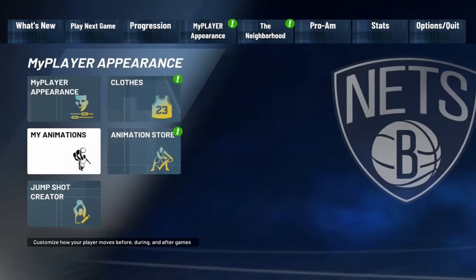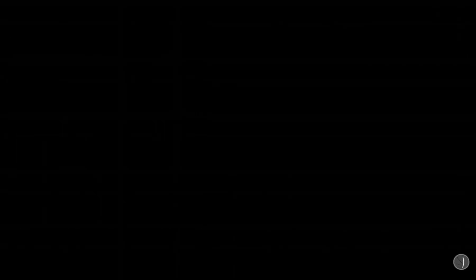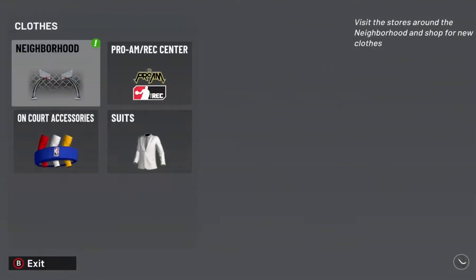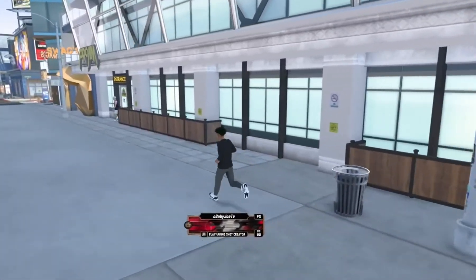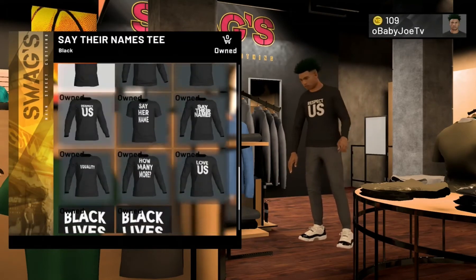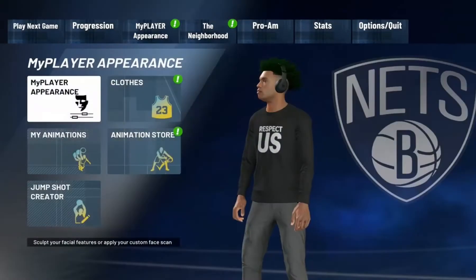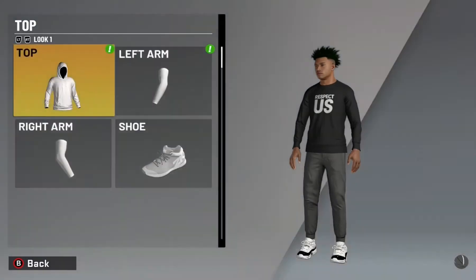Alright so now I'm loaded up in the park. What you want to do is go to 'My Appearance' then go to clothes. Now before you do this — if you don't have anything in your inventory like a shirt or nothing, go to swag and get all the free shirts. Black Lives Matter shirts are all free. Purchase one first, then back out, then go to your clothes, neighborhood shoes.